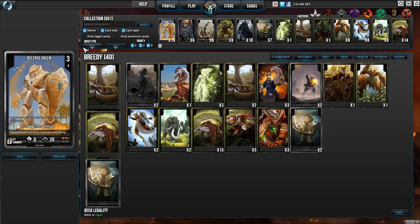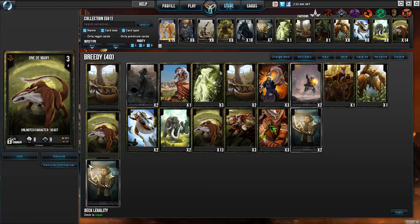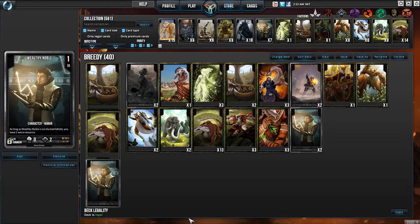Today we are using a deck I've called Breedy because I am unimaginative. This deck uses Caretaker of the Young, One of Many, and Wealthy Noble's commanders. Wealthy Noble is there for the Turn 1 extra resource, so on Turn 2 we already have three resources to use.